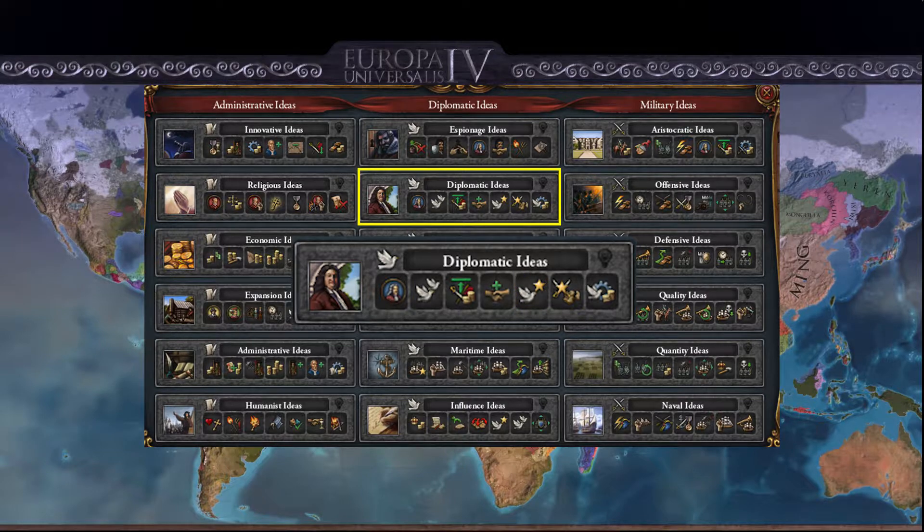After that you get minus 20% province war score cost. This allows you to take provinces at minus 20% of the normal cost. It's a very powerful and useful idea, especially later in the game, as it allows you to take a lot more territory than you normally would because of the decreased cost.